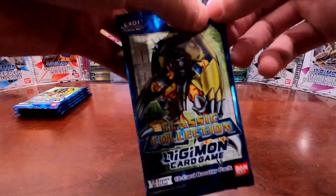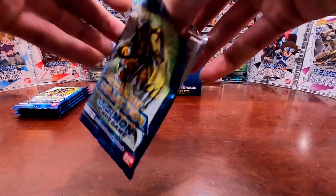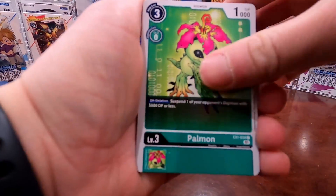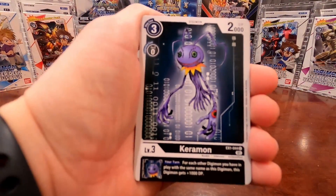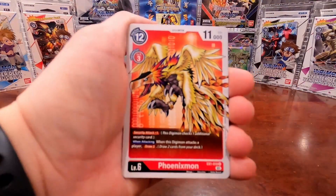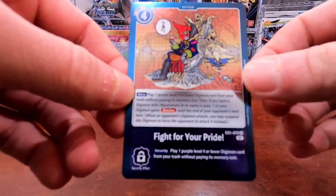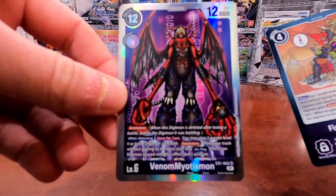Going right into pack number two. First card we have is Bearmon, Wizardmon, Hawkmon, MetalTyrannomon, Xvimon, Koromon, Stingmon, Garurumon, Phoenixmon, DinoBeetle. First rare: Let's Fight for Your Pride option — very nice, but pulled that one already. Second rare — ooh, we got that Venom Myotismon super rare! Very nice.